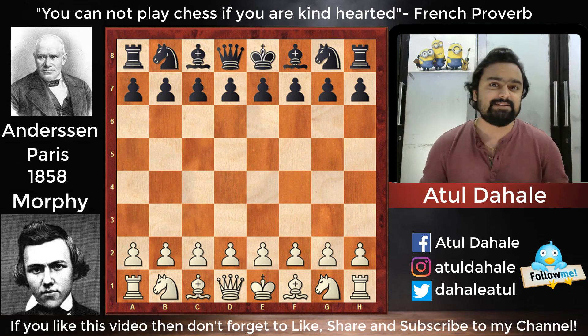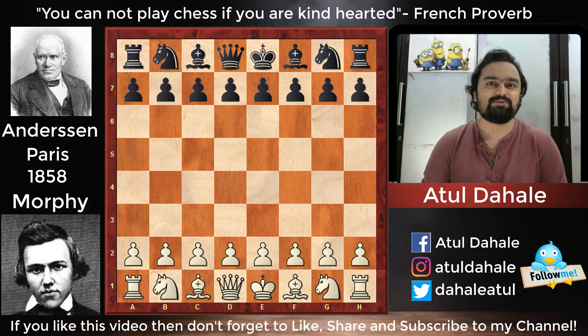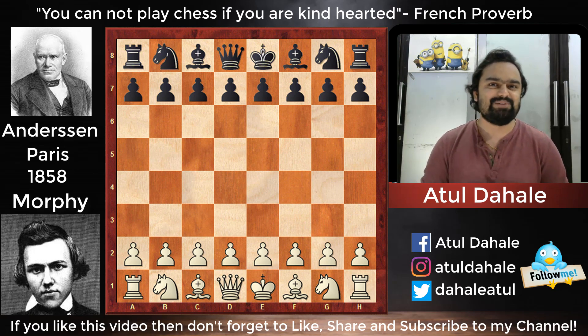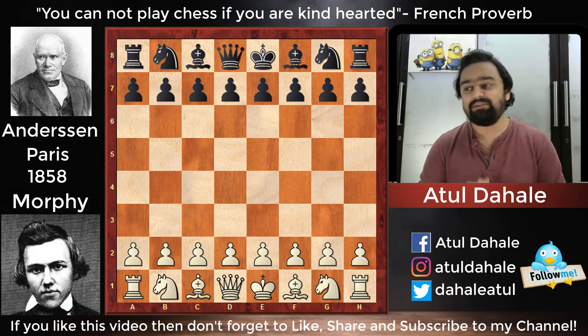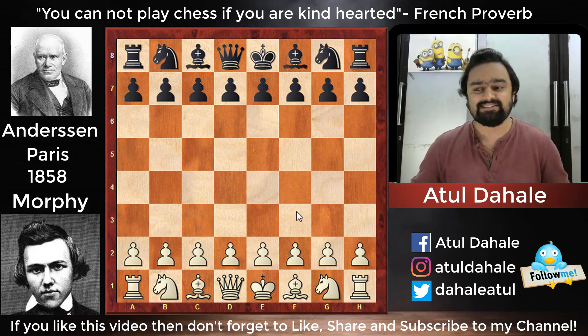The match started with Morphy's loss, then a draw, after which Morphy won five games in a row. Anderssen was shaken — he didn't know what to play and even tried 1.a3, but that didn't work either. We have arrived at the ninth game, where Morphy is White and Anderssen is Black. Morphy demolished Anderssen in just 17 moves — we can say he was a true king hunter. Let's get started.